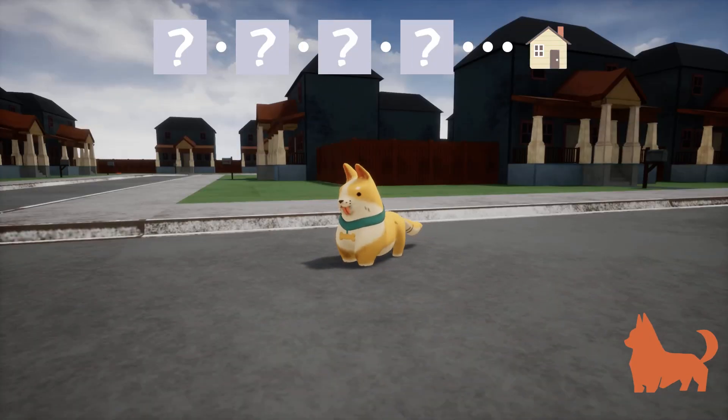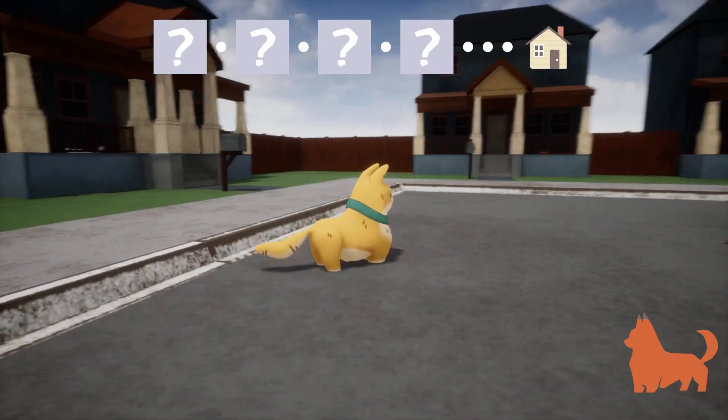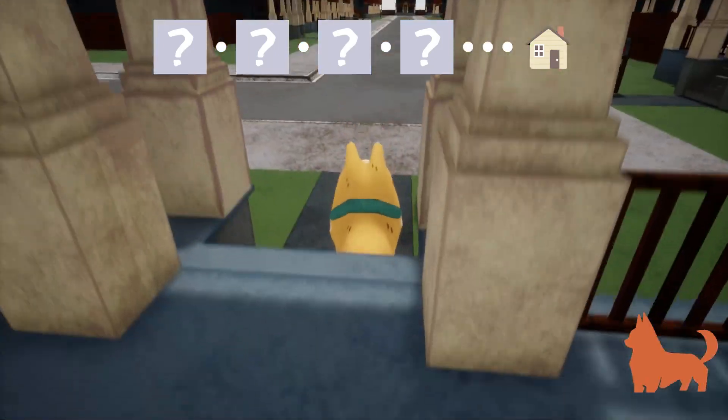Alright, so this is Karl. He's low poly and adorable and this is a neighborhood. We don't have to find our house but first let's eat something because we need to feed.